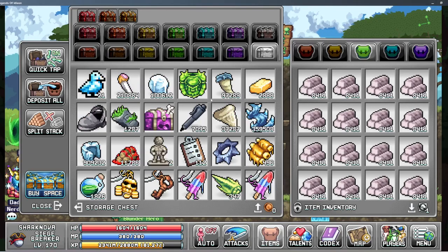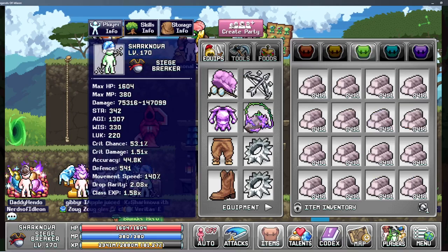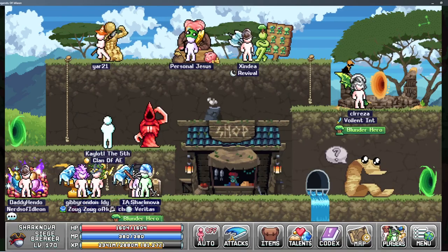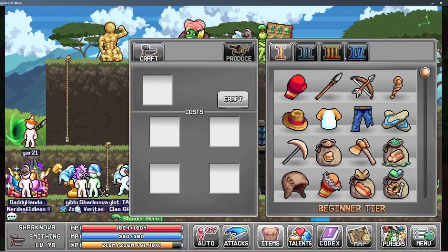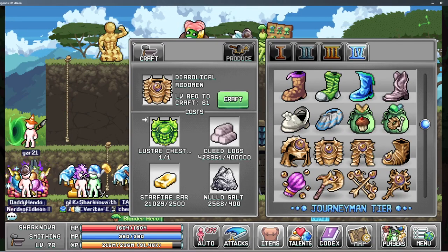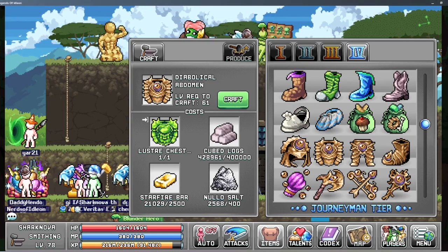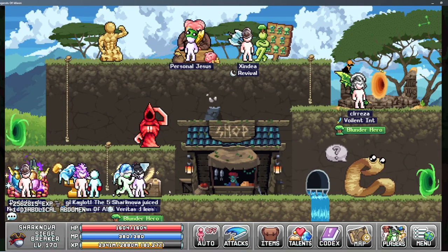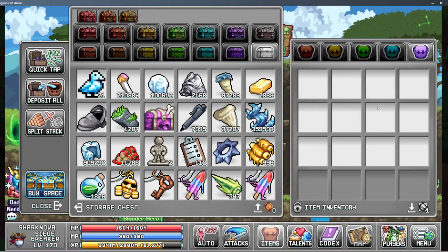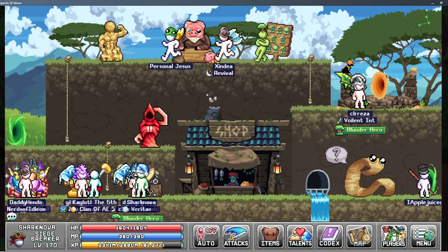Hey guys, welcome back to Legends of Eidolon. Today we're going to be doing some dungeon progress, but first, as you can see here, I'm about to craft something — and this is probably ill-advised, but I had the materials and I crafted a diabolical abdomen. I probably shouldn't have done it because the thing to make is troll armor.